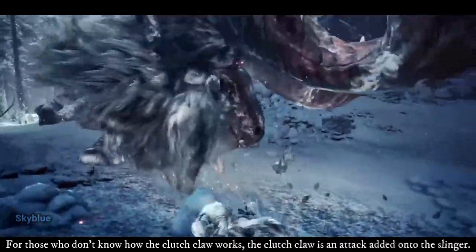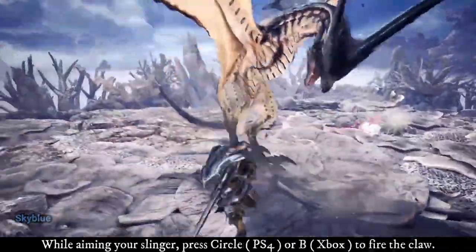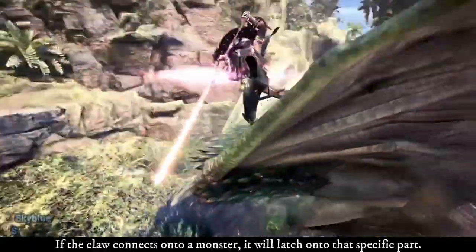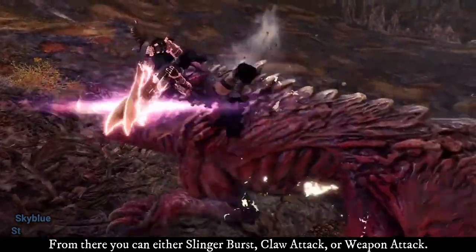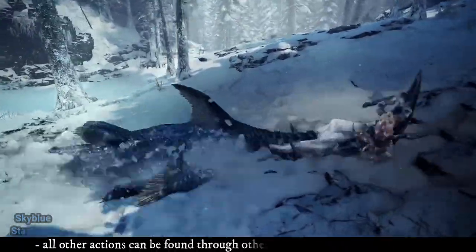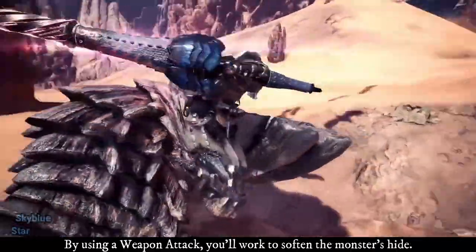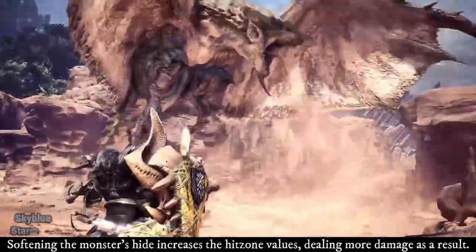For those that don't know how the Clutch Claw works: the Clutch Claw is an attack added onto the Slinger. While aiming your Slinger, press Circle for PS4 or B for Xbox to fire the Claw. If the Claw connects into a monster, it will latch onto that specific part. From there, you can either Slinger Burst, Claw Attack, or Weapon Attack. By using a weapon attack, you'll work to soften the monster's hide. Softening the monster's hide increases the hit zone values, giving more damage as a result.